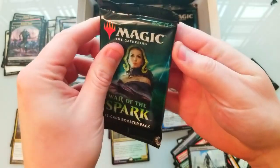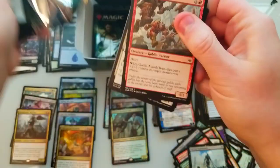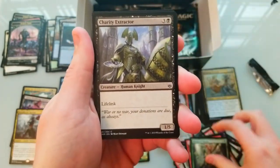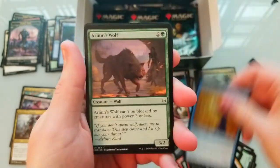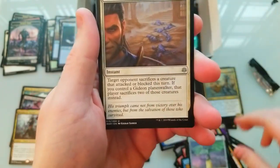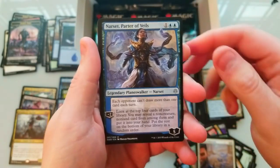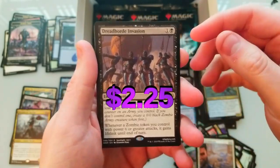All right, Bolas time. We got Liliana, we need Bolas now — I know I'm saying that way too much, but I'm speaking it into existence. Troll, Invasion, Wall of Ruins, Wolf, God Statue, Gideon's Trial — alright. Ral's Part the Veils — that's cool — and Dreadful Invasion, good rare, that's worth a couple bucks as well.